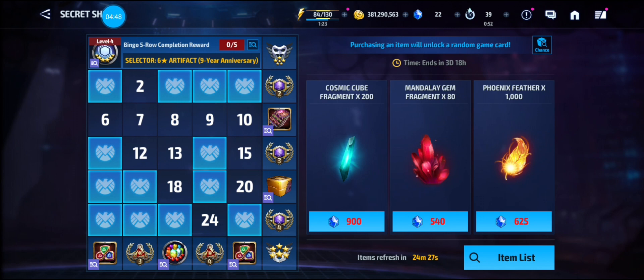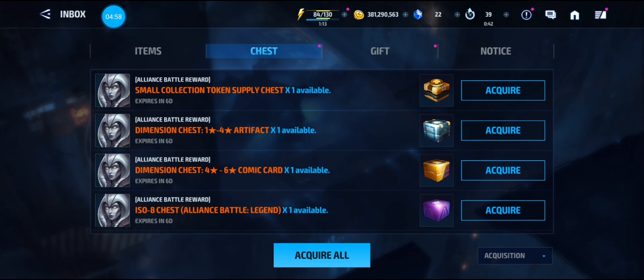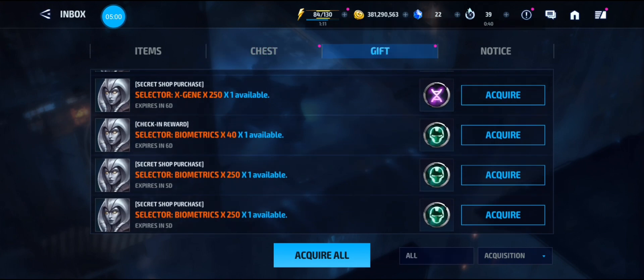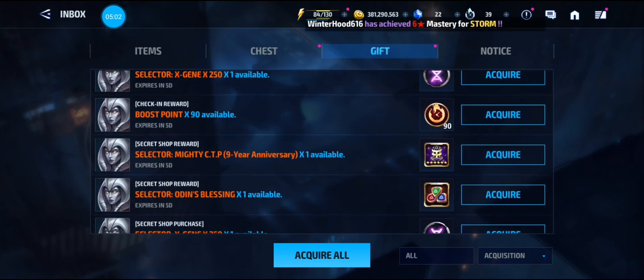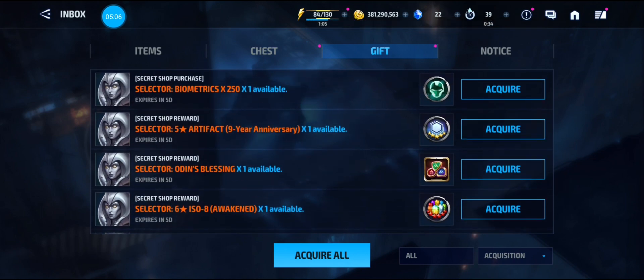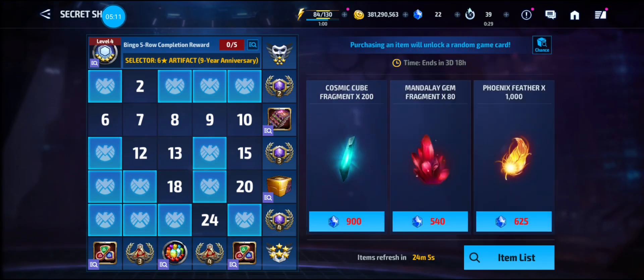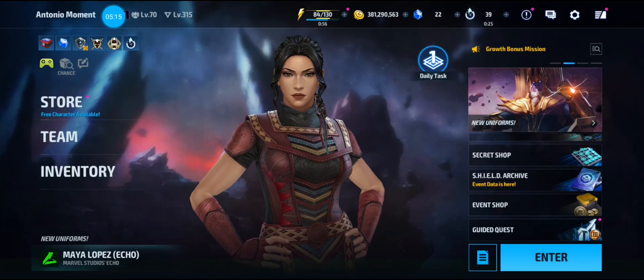We do have some time left, so I'm not really upset about it. I did get three out of the five that I wanted: the mighty CTP, the five-star artifact selector, and the CTP selector. So far I'm pretty happy with my progress on that.